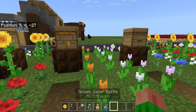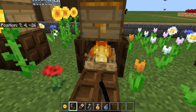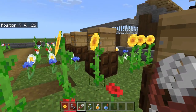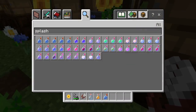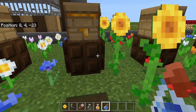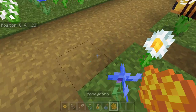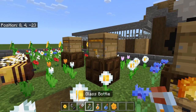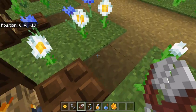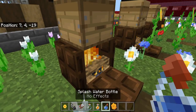The second thing I'd like to show you is basically the same process except it involves shears. First we need flint and steel to light the campfire, then we use the shears on the beehive. Let's try it on another one — I got three honeycomb. It's three honeycomb for all of them. Now I have nine honeycomb total.